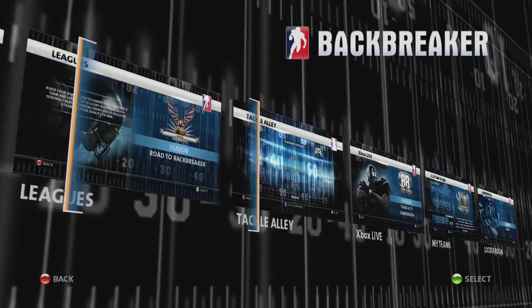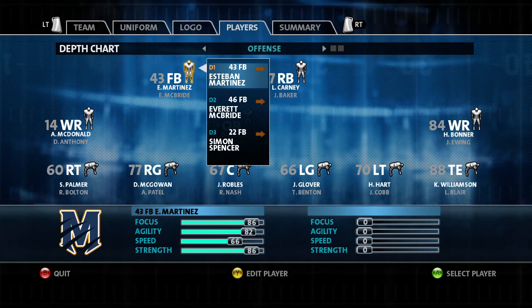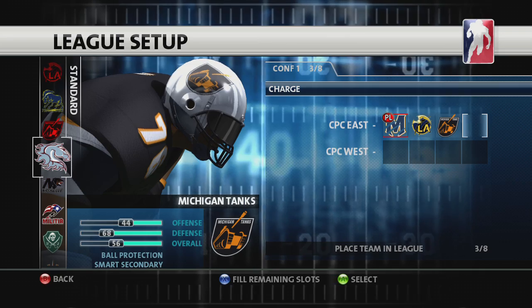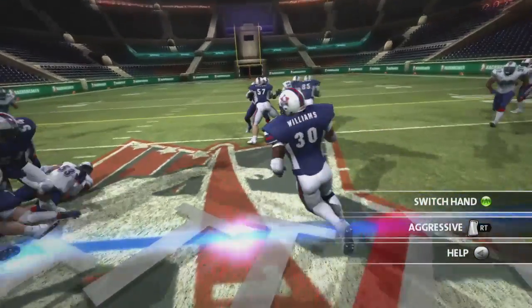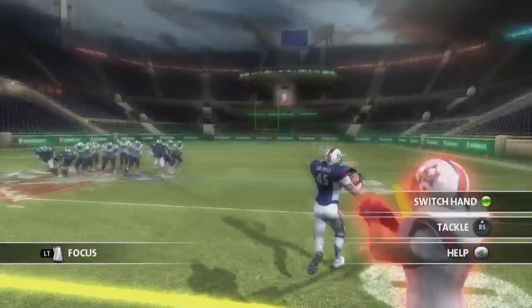Backbreaker is packed with multiple game modes. Some let you jump straight into the action, whilst others will see you build and develop teams throughout deep and customizable leagues. If you're new to the game or want to hone your on-the-field football skills, training camp lets you explore and practice drills ranging from running the ball and passing, to defense and special teams.